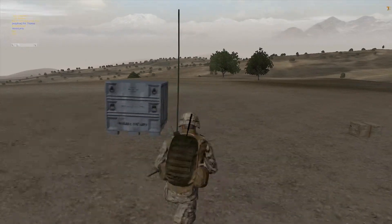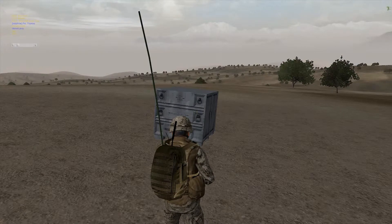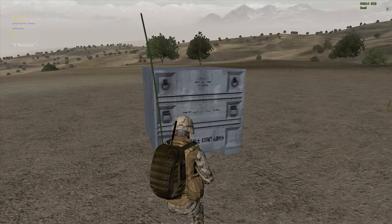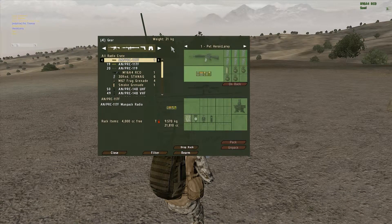If you are playing most missions, you'll generally just start with the radios you need. But if you get to select your loadout, you want to look for a box that's like this — this has the radios in it. If you look in here, it'll have all kinds of radios. This is the one you want to look for, and the radios you'll need to grab depend on the slot you're in.